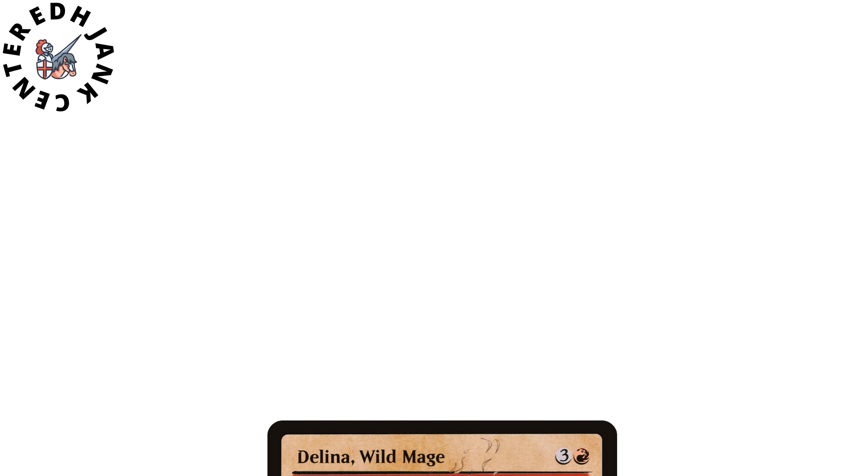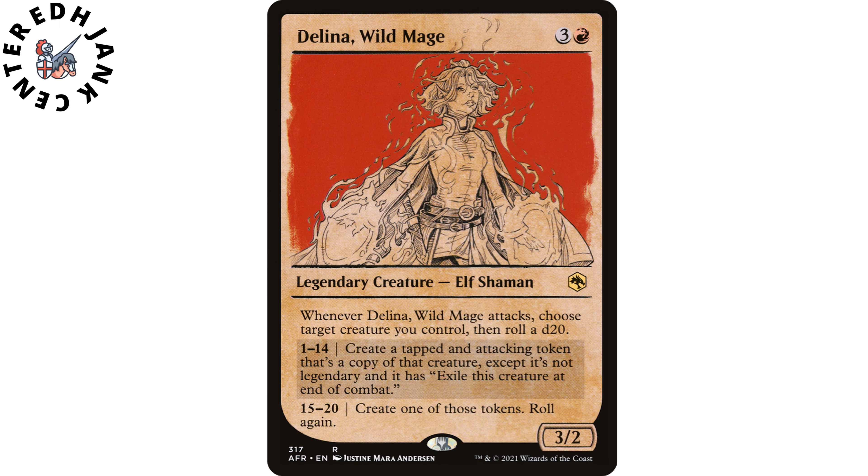And you saw the thumbnail. The deck in question is Delina, Wild Mage. This is a mono-red aggro strategy group slugging our way to a win. With a little bit of luck involved, we will be dice rolling our way to dealing a ton of damage to all of our opponents at once.